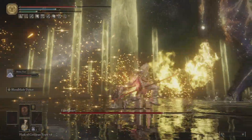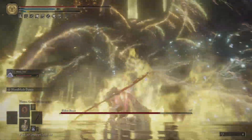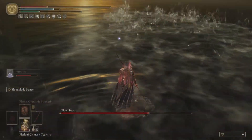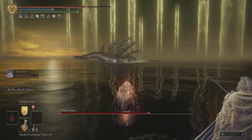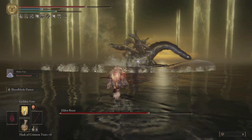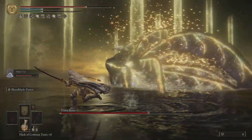Straight away run in and give it to him, then run behind him to save yourself from the fire, and then give him another one of these full hits.